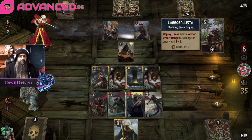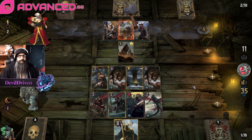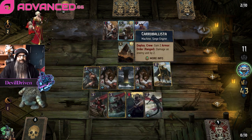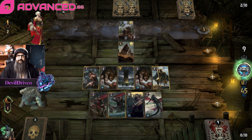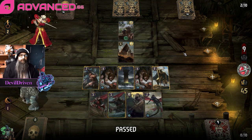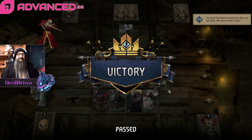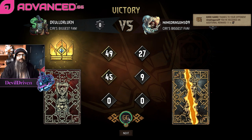He goes Caraballista. I think we're good. That sucks - he's gonna hit four armor here. I think we go for it this time. We don't proc it because it doesn't do anything. So two points - he's gotta play it, he's gotta play it. Gotta push those shenanigans. Good game!